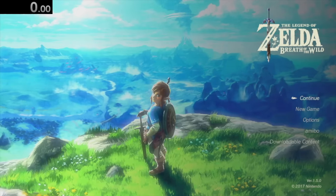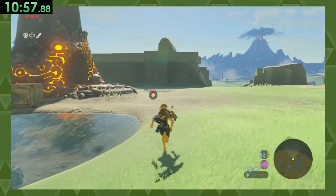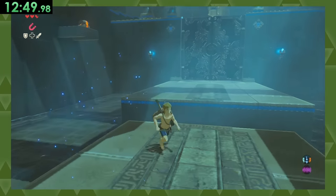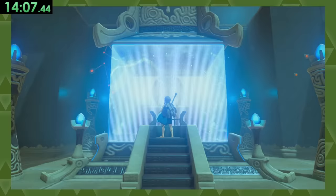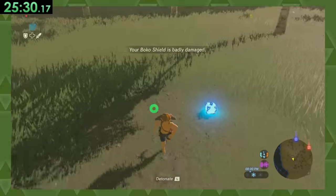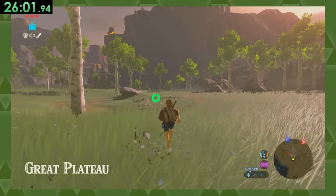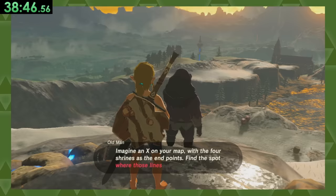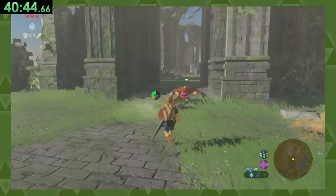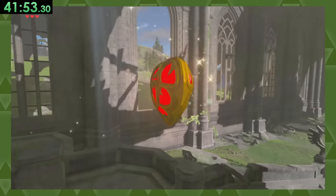Finally, we've got Breath of the Wild, where after waking up from our hibernation, we head out into the world and over to the first shrine. We'll just place this bridge down to finish it. Next, we'll complete the bomb trial — and now that I have bombs, I can do a speedrunning trick to launch... so we're just going to walk. And once we finish the last two trials, Santa flies in to tell us to meet him at the Temple of Time, where we can get a stamina vessel. Just kidding. We can get a life.